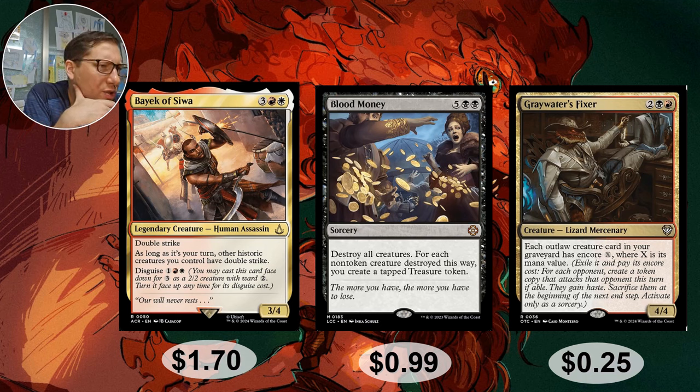Greywater's Fixer — two black-red for a 4/4. Each outlaw creature card in your graveyard has Encore X, where X is its mana value. Encore lets you cast it again and get a copy for each opponent, which attacks those opponents, then the card gets exiled. You get a huge amount of extra value, and options are the most powerful thing in this game. 25 cents.